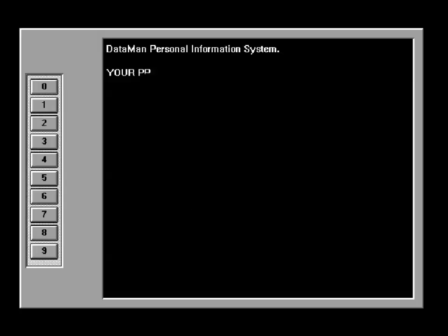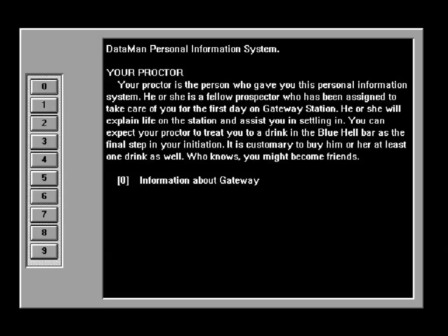Your proctor. Your proctor is the person who gave you this personal information system. He or she is a fellow prospector who has been assigned to take care of you for the first day on Gateway Station. He or she will explain life on the station and assist you in settling in. You can expect your proctor to treat you to a drink in the Blue Hell Bar as the final step in your initiation. It is customary to buy him or her at least one drink as well. Who knows, you might become friends.